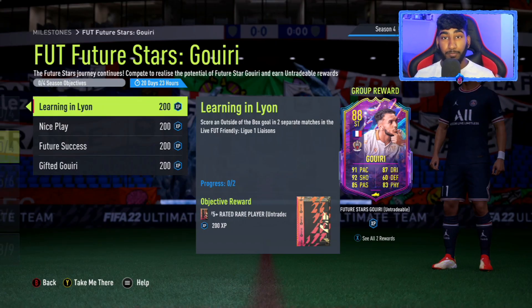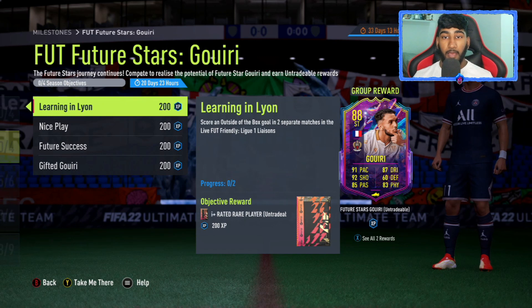I probably just butchered his name, but we have a brand new Future Stars player. I did upload a video on Chukwesi, who's from Liga Santander, so I'm presuming it's similar to this card in terms of the Live Friendly mode. Looking at it, I think it's just going to be a copy and paste, but only because he's from Liga. The first objective is to score an outside-of-the-box goal in two separate matches in the Live Friendly mode in Ligue 1.